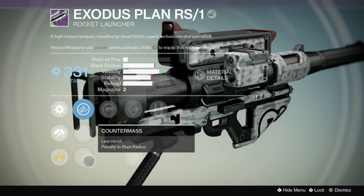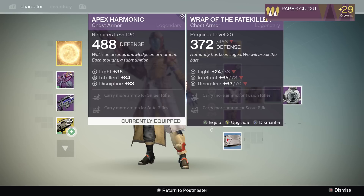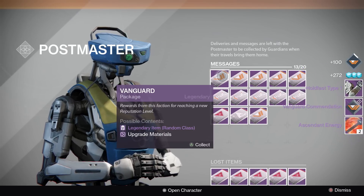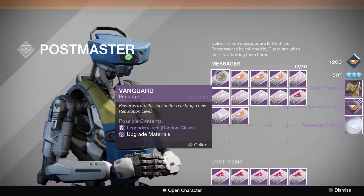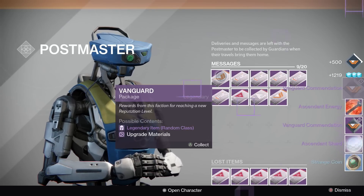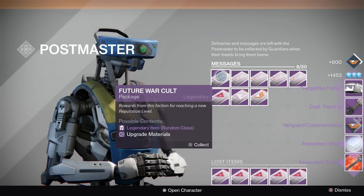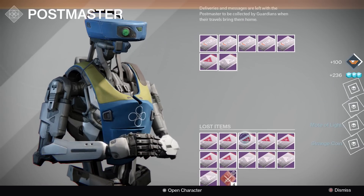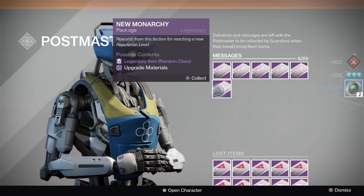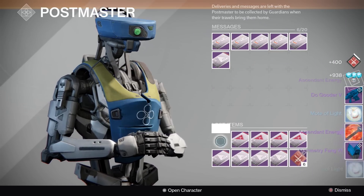The best thing that came out of all these packages ends up being the Exodus Plan again — nothing special. The difference is you can re-roll it, but if you have the Valedictorian or the Fear which you can buy, you probably don't want to stick with that rocket launcher — it has pretty bad base stats and doesn't compete. I'm also holding on to my commendations in case I want to level up something quickly. Oh — that's a Titan helmet! Titans have the coolest gear, except for the RAM helmet.